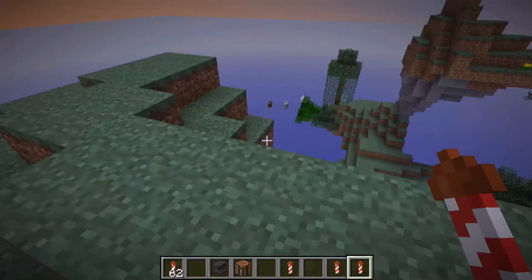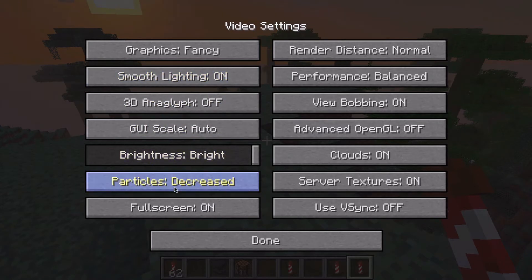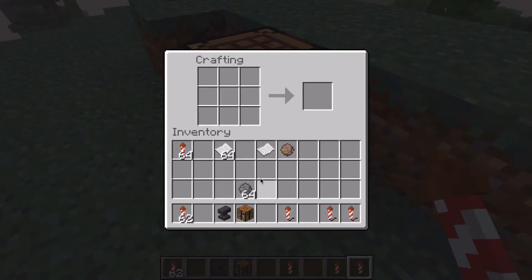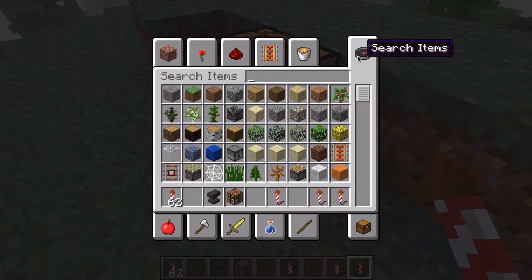Basically what the snapshot has added is fireworks and just all of these awesome new things into the game. And I'm going to go over how to craft all of them in this video.